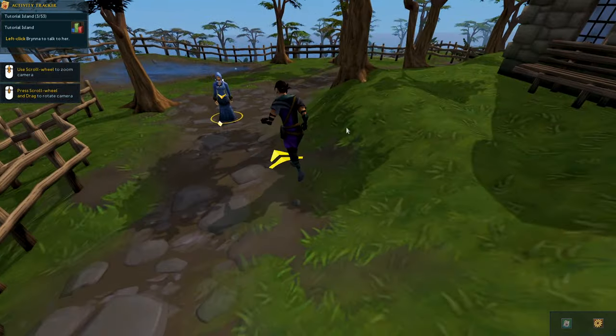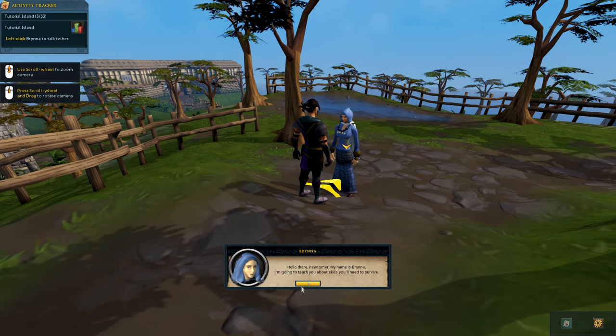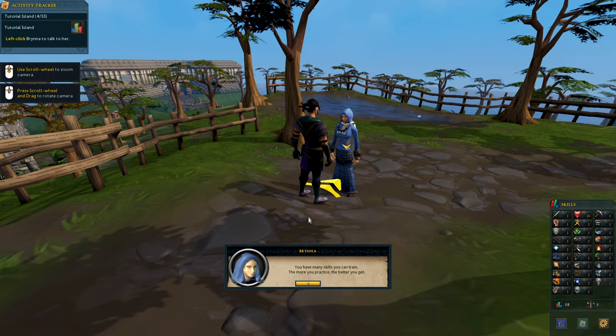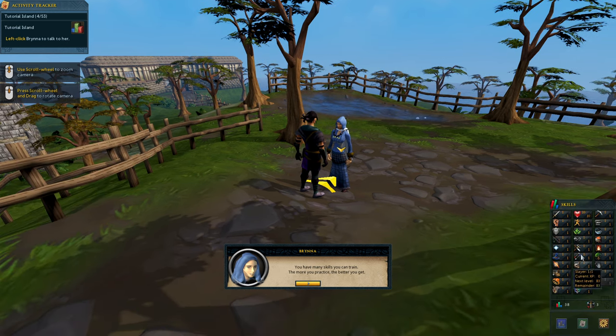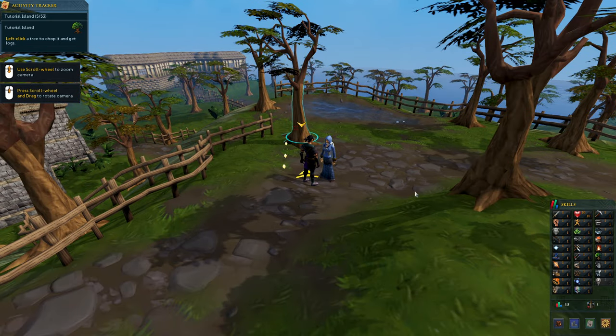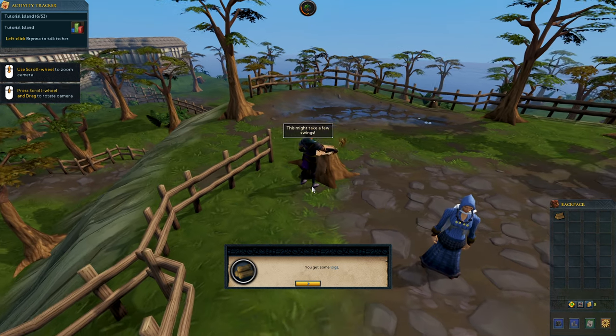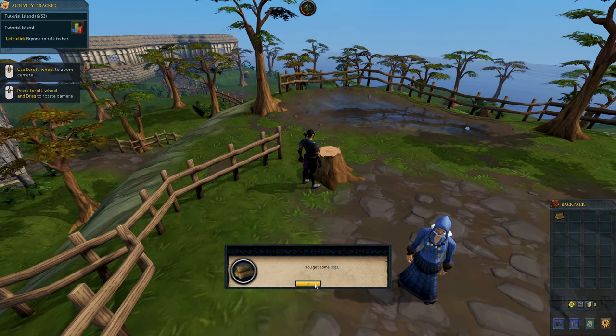This is epic — this is a way better way to start! Brynna says: 'Hello there, newcomer. My name is Brynna. I'm going to teach you about skills you'll need to survive.' We open the skill interface and there's a new skill — Necromancy! She'll teach woodcutting, fishing, firemaking, and cooking. We chop a tree — that was actually really fast.